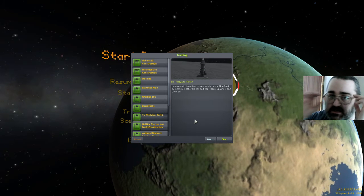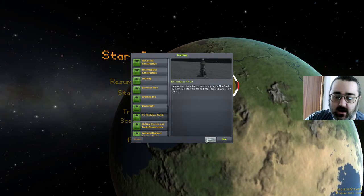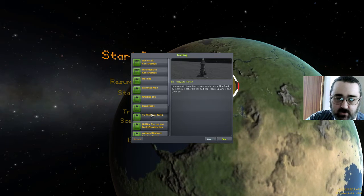Hello, I'm Mike of The Enough Dice and this is the Couple Space Programme. We are continuing — I say we, I mean me — the series of going through the tutorials to the Mun, part two.